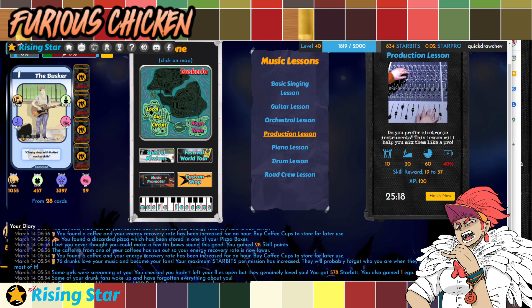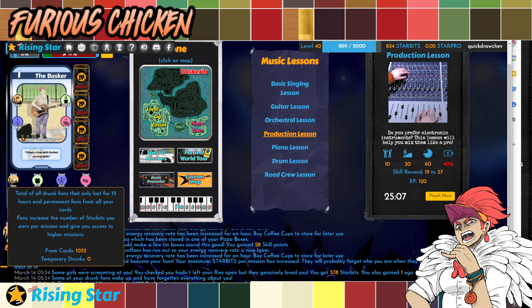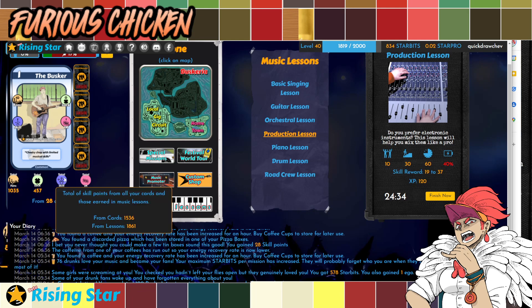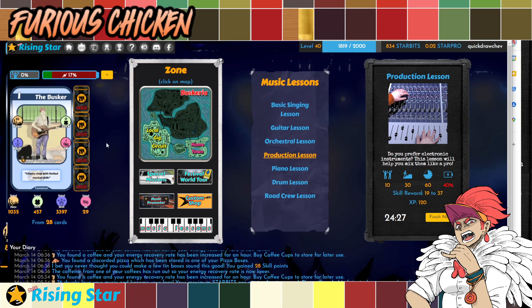Okay, here it is. For example, this one — I got 76 drunk fans after I finished that Star Bits mission. Now, these fans get added to the number of fans that you can see here, which as I said earlier is the accumulation of all the fans from your cards. But you can get temporary drunk fans by doing gigs. Each 100 number of fans increases your Star Bits earning by around 2 per gig. So sometimes it's good to get more fans, especially if you do not have cards that have a lot of fans. But as I mentioned, it is necessary for you to always have enough skill buffer compared to your number of fans, so you always keep that ego at zero.